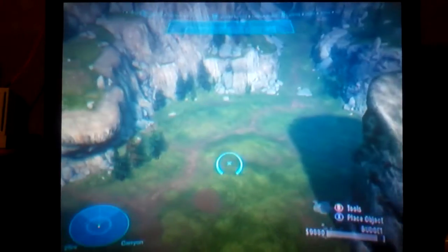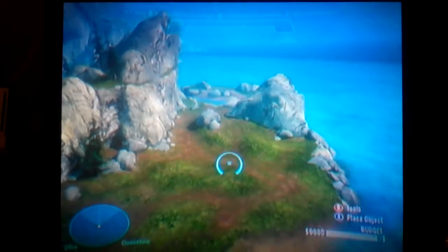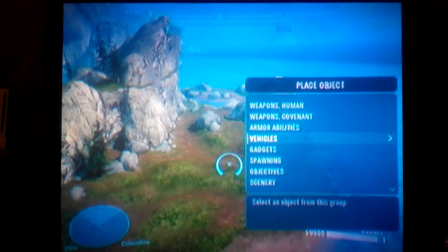As a map it's called Hemorrhage, not Blood Gulch anymore. Flying over Montana here — and that's Forge World. We got some things down here and now I'm going to show you some of the items you can place.